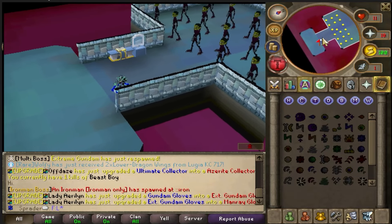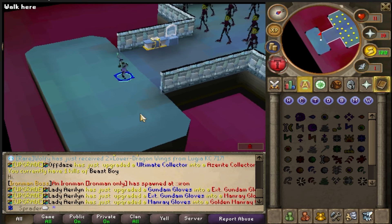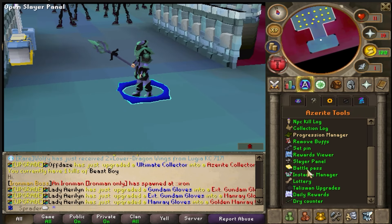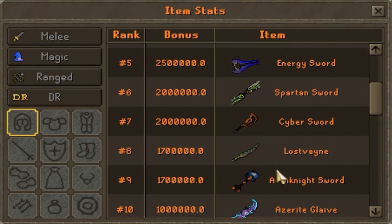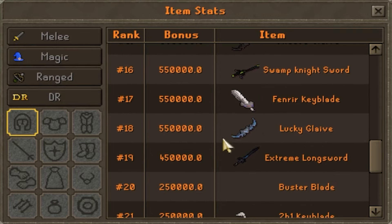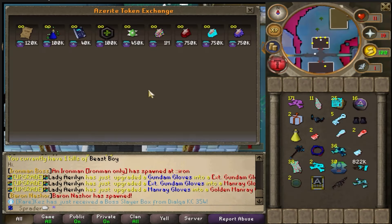On Azurite you can type ::guides to see a few different guides including rules, Bazzer, and a donator benefit guide, with more guides to be added later. There are also instances available. In the Tools tab you can view all item stats — if you want to see what your next upgrade is, go to Tools, click Item Stats, and you can see all the different items in the game and plan your next upgrade.